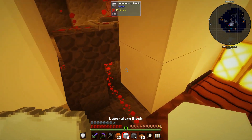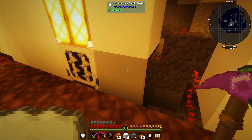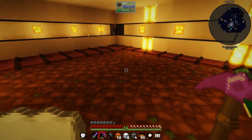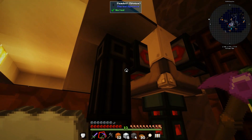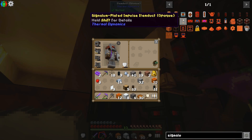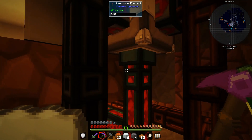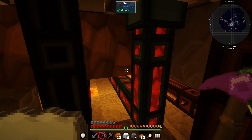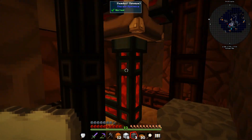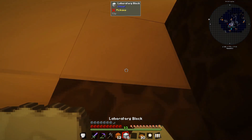The weird part is these facades or covers are not actually blocking any light, so if I really wanted a zero-light room I would eventually need signalum - the signalum ducts can transfer both items and redstone signals on one cable, so I could remove the separate cable and use a solid block instead. But until I'm at that point, I've blocked things up to try and block as much light as possible.